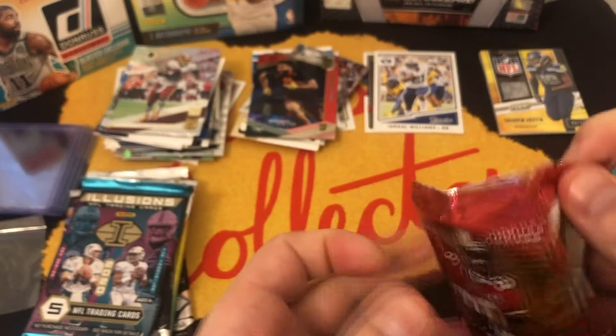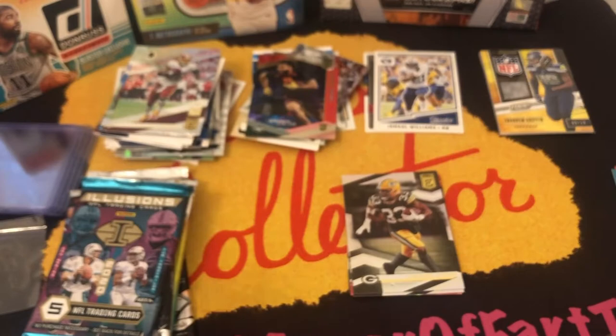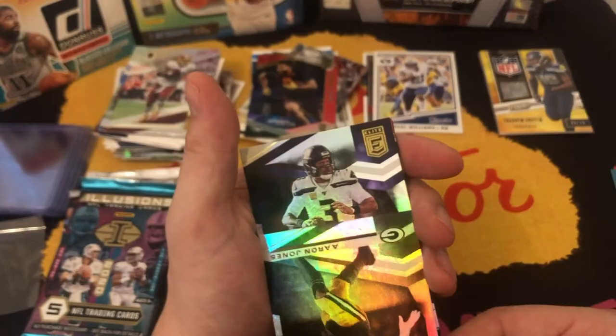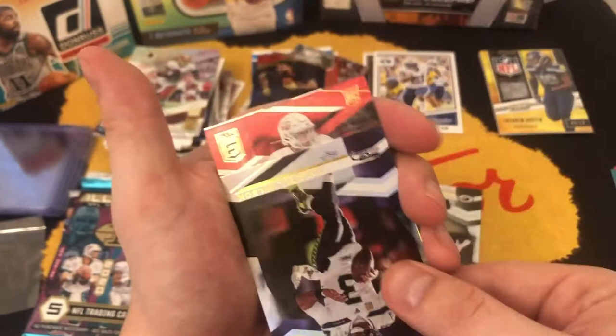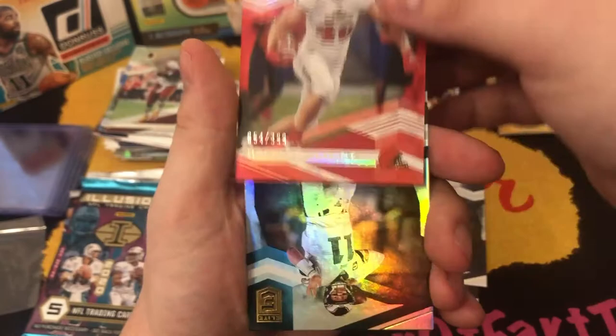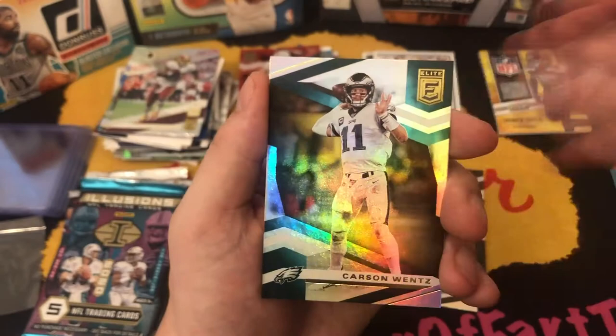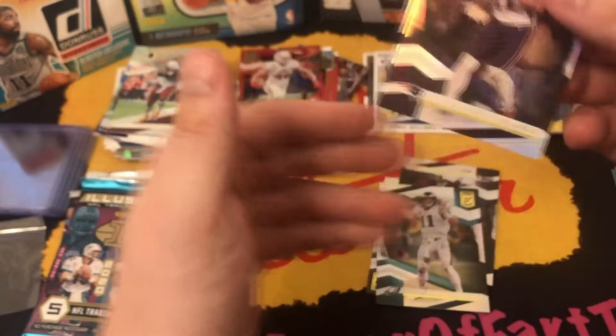Now we have our Elite 2020. We have Aaron Jones, Russell Wilson making his Super Bowl appearance, and another refractor — Harrison Bryant rookie refractor, not numbered. Then a Carson Wentz, possible Colts quarterback — who knows by the time this video comes out — and Julian Edelman.